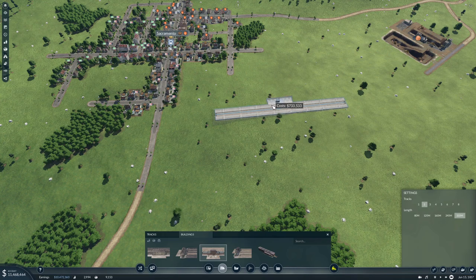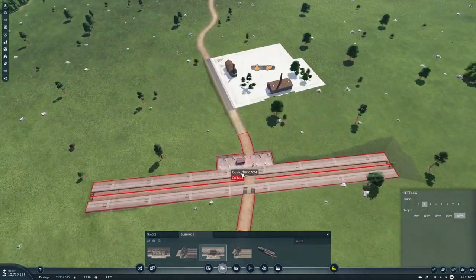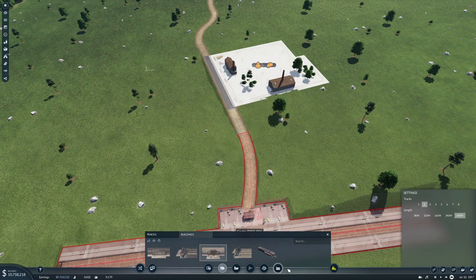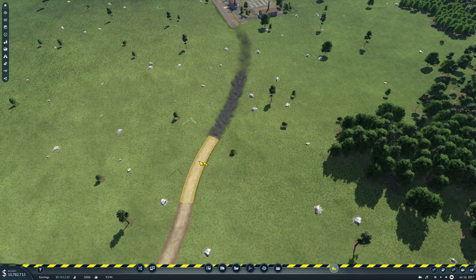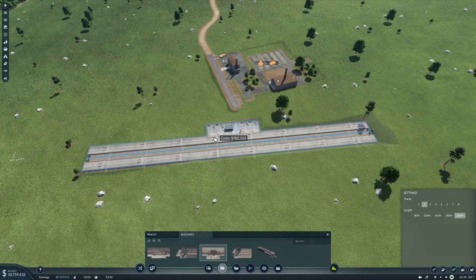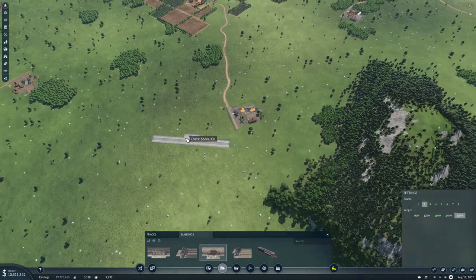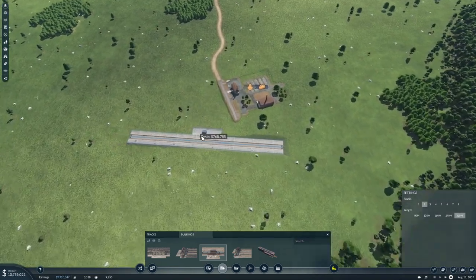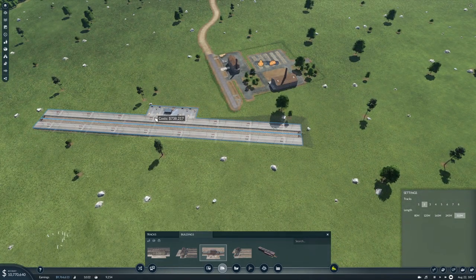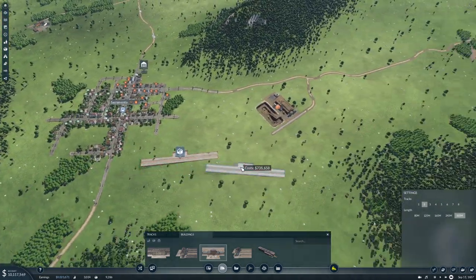We'll set up a cargo station with two platforms, 320 meters, because I don't want to fight the town later. We'll stick the train station in here somewhere — probably around here is a good spot. That'll cost us 700,000. Then we'll stick a cargo station in over here and we need to bulldoze a bit of road. We'll stick a train station in something like this.